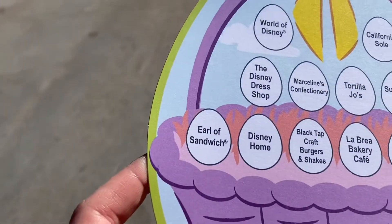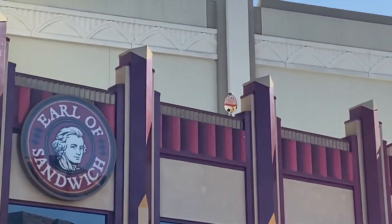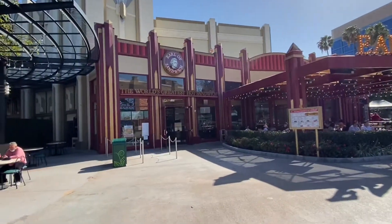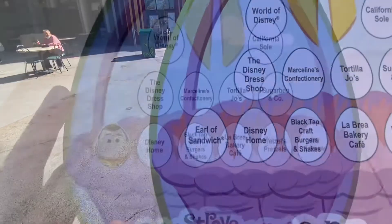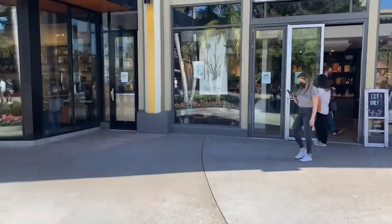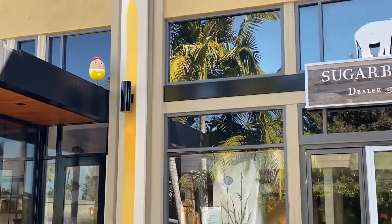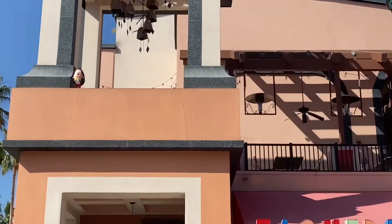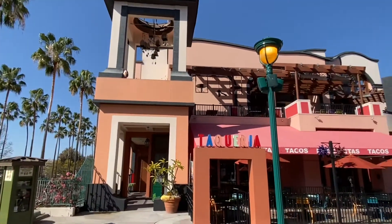First stop is Earl of Sandwich. Take a look up and who do you see? We get to put our sticker from the back onto the front right there in Earl of Sandwich. Next one — Sugar Boo and Co. Take a look up. Who do you see? Kelsey! There it is, number two. We found her. Next we have Tortilla Joe's. Take a look up — here's the main man Mickey himself! Yay! Let's find another one.